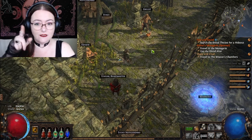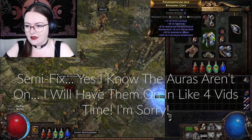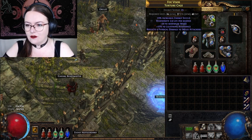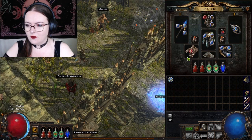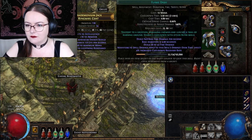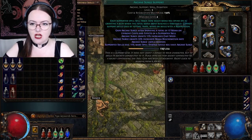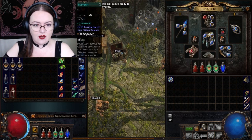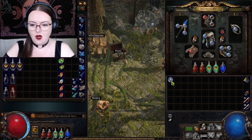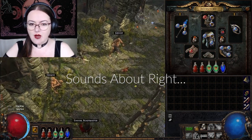First of all I need to fix my gems as you guys have pointed out. I did the dumb Efficacy Support — not a good idea to use with Frostblink. So I'm removing it. Elemental Proliferation was the suggestion. I've got that here. I think I've got Elemental Proliferation... or did I just look at it and think, maybe I don't need it? Okay, maybe we have to buy Elemental Proliferation.